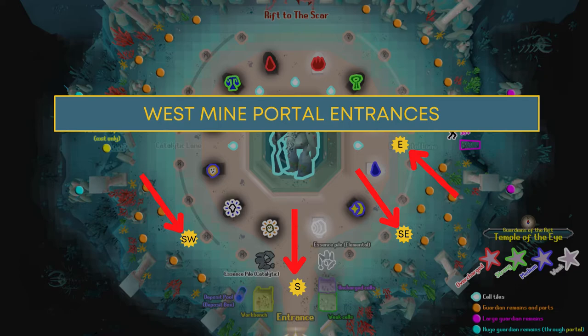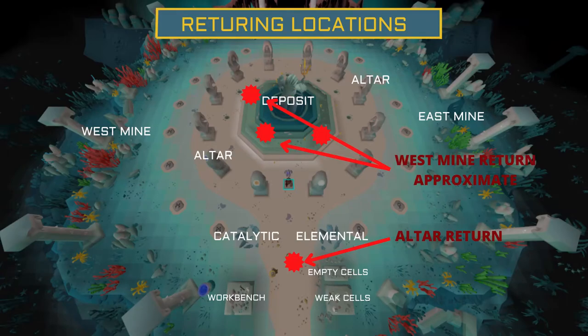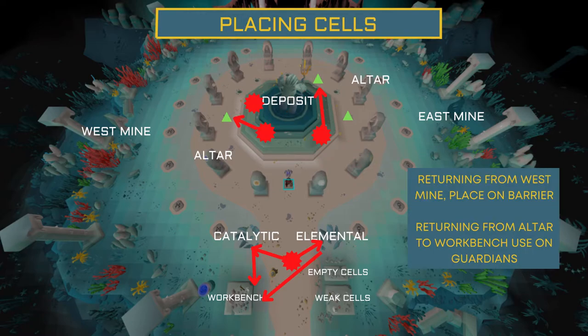Let's talk about where you land when returning to the main arena from the altars or west mine. From the south you see the altar return — once you've crafted your essence you return very close to the workbench. When returning from the west mine you will be placed near the great guardian, so you can deposit and then go to your next altar with a full inventory. If returning after an altar by the workbench, use your charged cell to create a guardian. If returning from the west mine while still holding a charged cell, deposit your crafted guardian stones and then place your cell on one of the barriers.